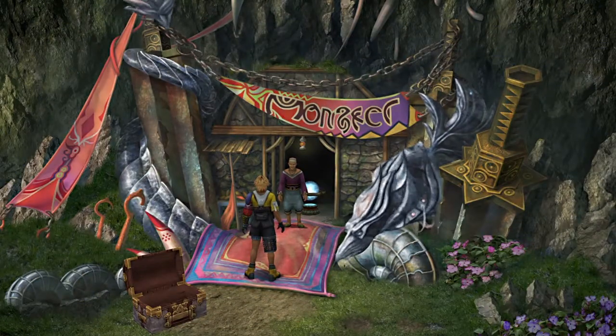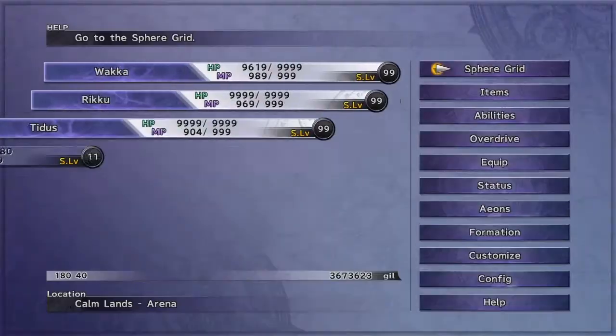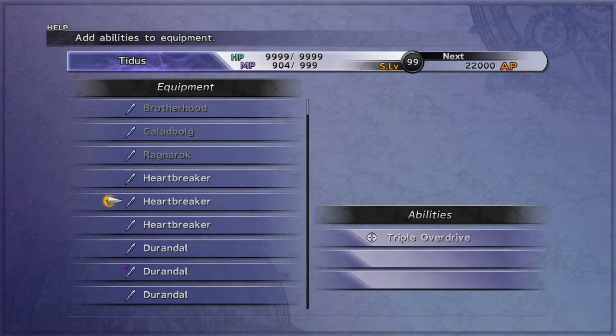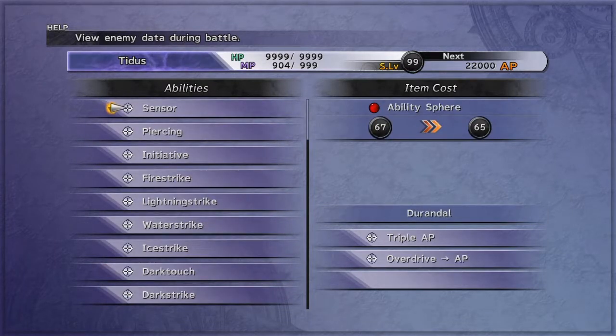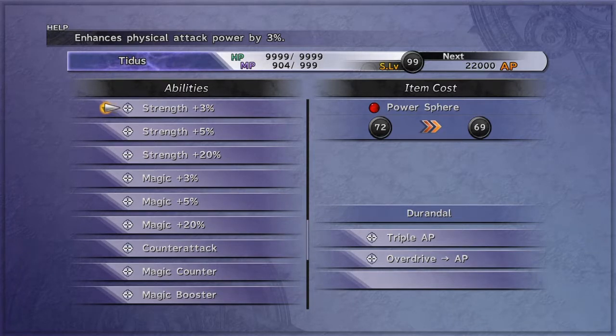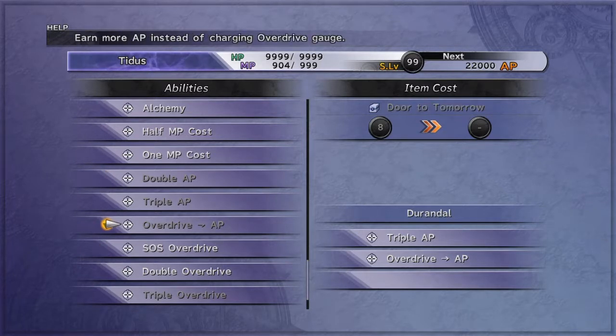Now if you have a weapon with three slots — Triple AP and two extra slots — you're going to come to customization for weapons. I've been working on one for the sake of this video: the Durandal, the same weapon that drops from One-Eye. It has Triple AP. You'll notice there's another ability on there that I did not get from One-Eye, and that's Overdrive to AP, which requires ten Doors to Tomorrow. The bad news is you can get these from certain enemies and it will require you to bribe using Rikku's ability. The good news is that if you've been capturing enemies from five or six areas, the Beastmaster here will actually reward you with 99 of them.